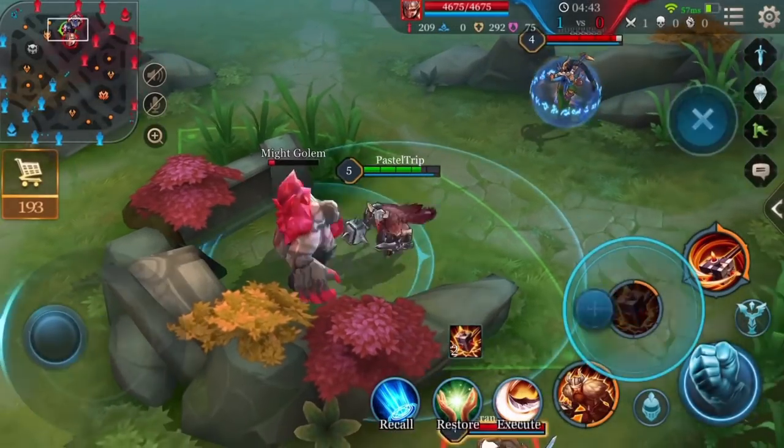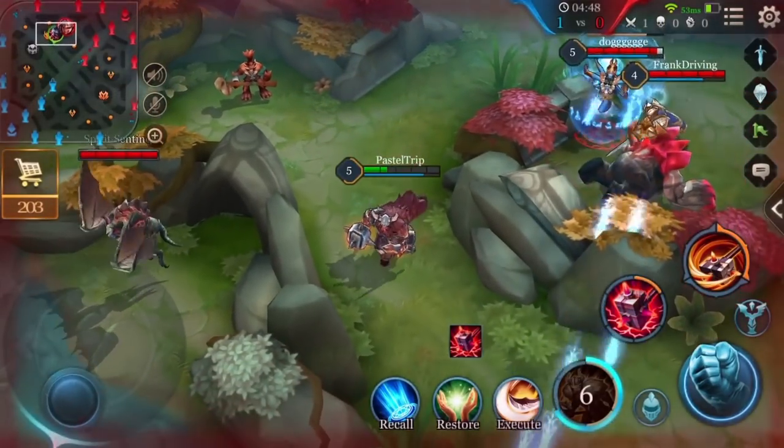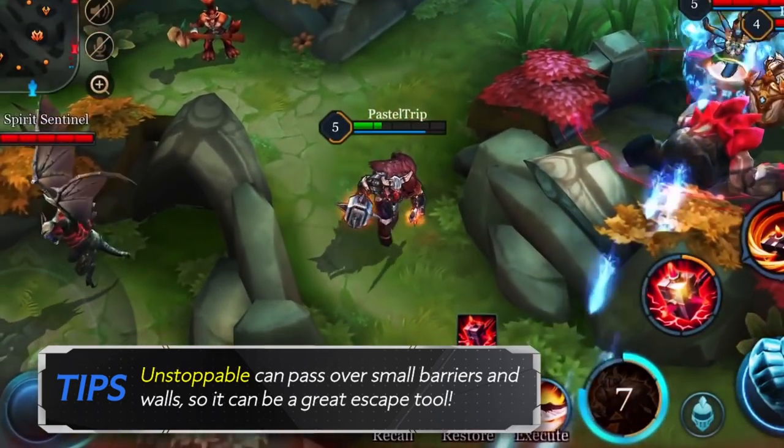When Ormar is on the enemy side of the map, save Unstoppable just in case you need to escape. Please note that Unstoppable can pass over small barriers and walls, so it can be a great escape tool.